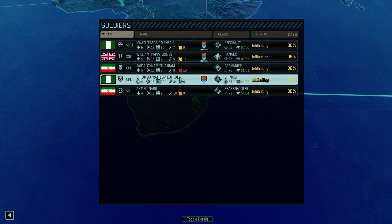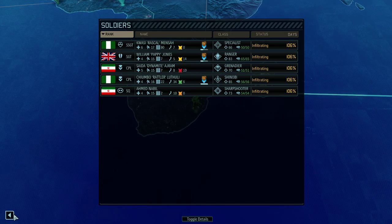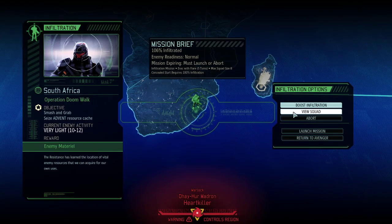We do have a specialist, ranger, grenadier, shinobi, and sharpshooter, so it's kind of a relaxed mission. I'm not expecting any major problems here. We're just going to grab, let's say, two to four cages and get out of it.